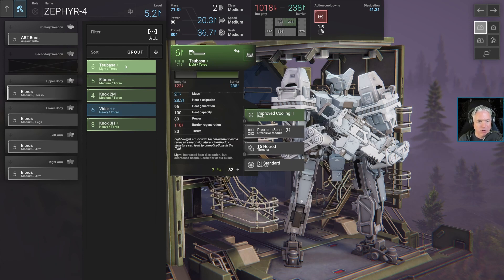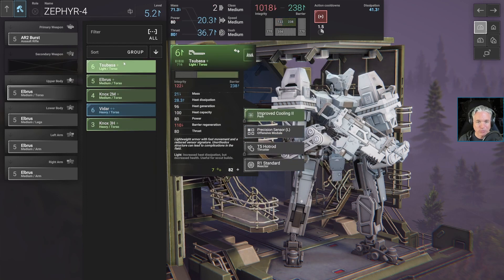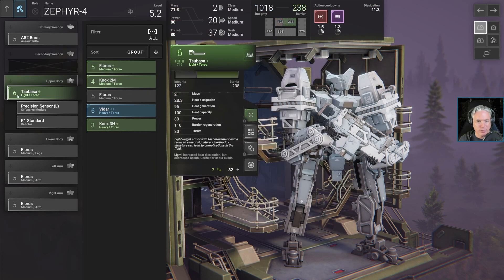The only light armor torso I've got right now is the Tsubasa, which has not a whole lot of integrity, but it's got 238 barrier. So really, that's 360 total health. The barrier does recharge, but that's going to be a big dip in torso integrity. What we can do, though, is possibly see if we can apply some mods that will increase that for us.